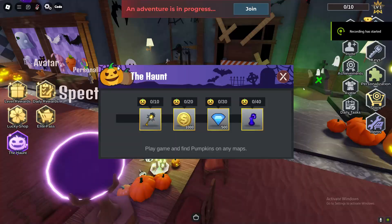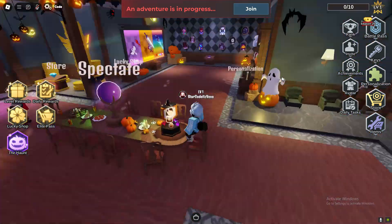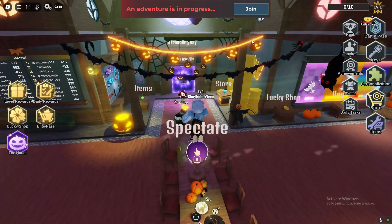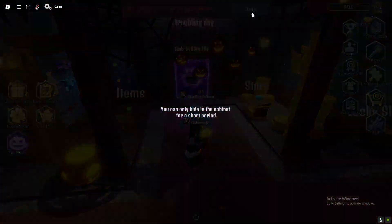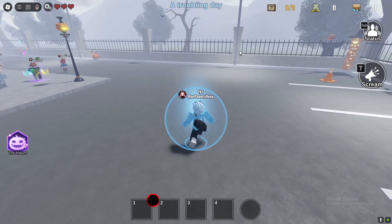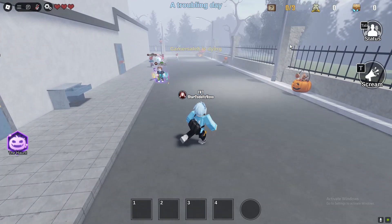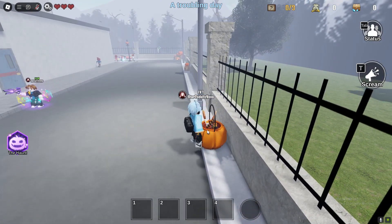Welcome guys. I'm going to be showing you how to complete the Haunt event where you need to find 40 pumpkins. It says play the game and find pumpkins on any map. So what you want to do is go ahead and play any map — I'm going to be showing you some pumpkin locations right now.